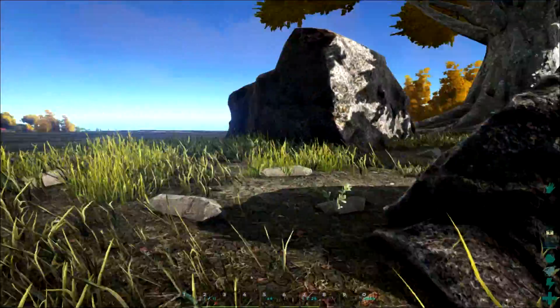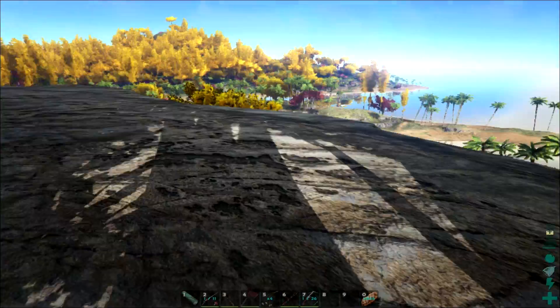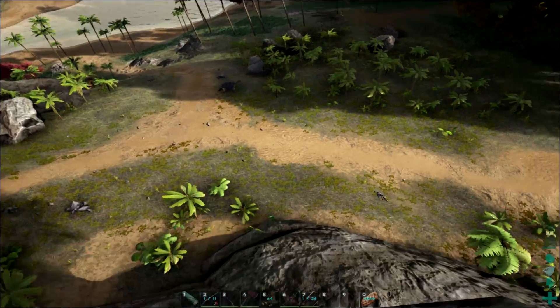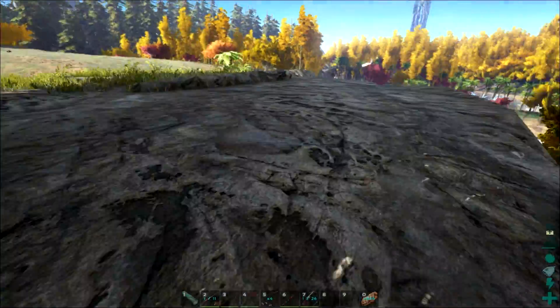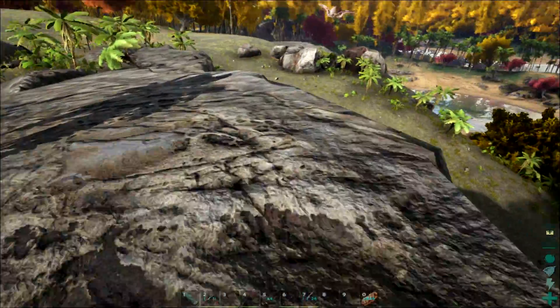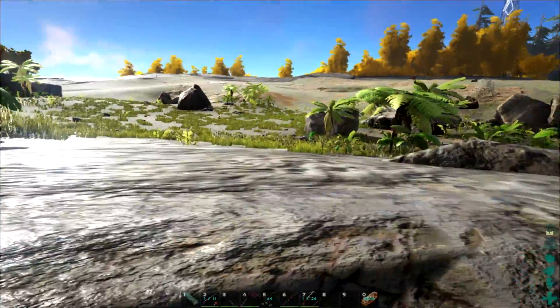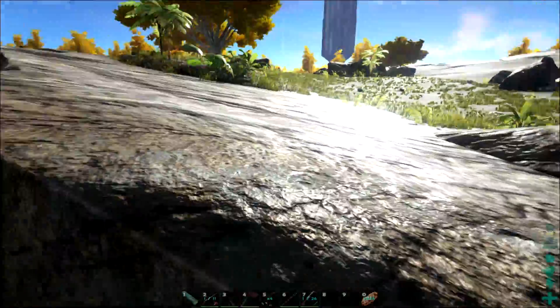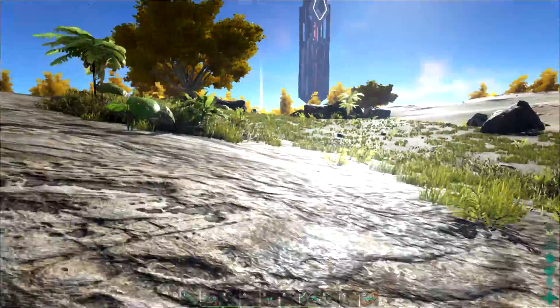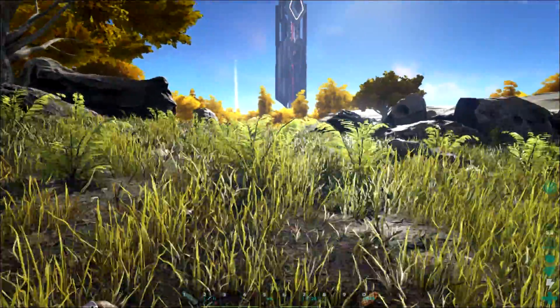We just got to get rid of these rocks, or at least most of them. This area is pretty flat right here — we have a nice little view. What we would need to do is make some walls through here or spikes. I never noticed that this area is pretty flat — that's pretty cool.